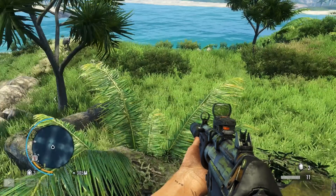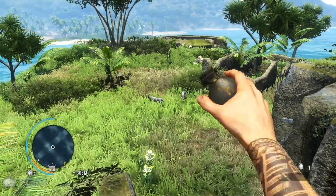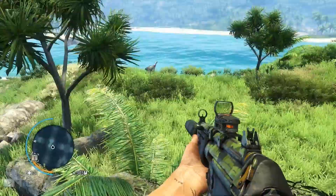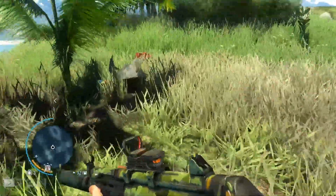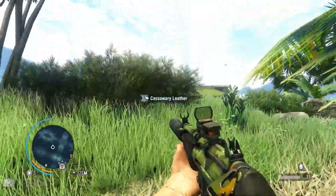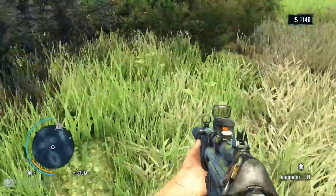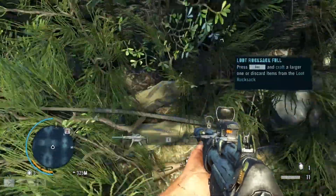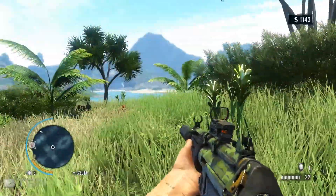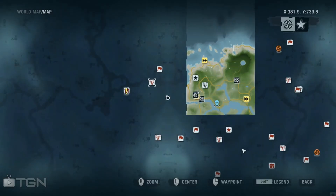I gotta get to some place that actually has... How do I do grenades? Just like that. Definitely overkill. I don't even know where I was going with that cassowary leather. Ten bucks. There's another guy over here. SMG ammo. Interesting. Okay, before this goes any further, I need to get more inventory space.